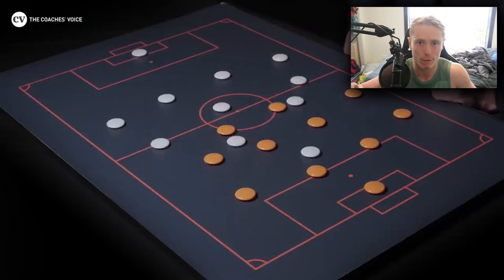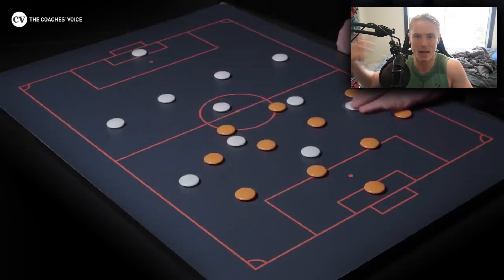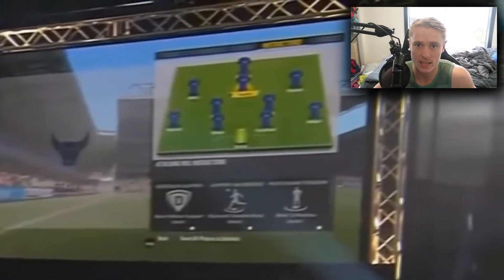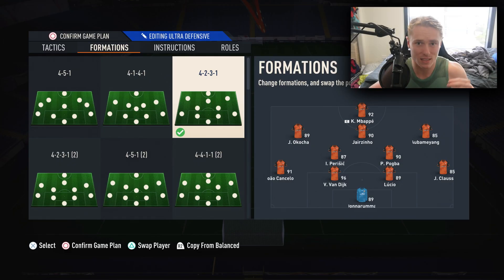4-2-3-1 - I would say the grandfather of formations in FIFA in general. It's been a staple for many pros throughout previous years, and again it's back this year in FIFA 23. The reason being is it is such a balanced formation. You've got 4 at the back, you've got 2 CDMs, you have your left and right CAM, your central CAM and your striker.